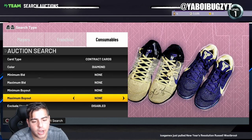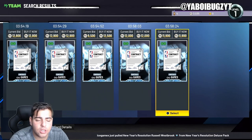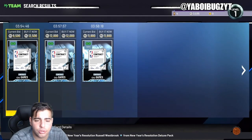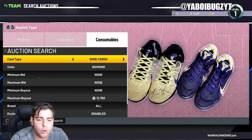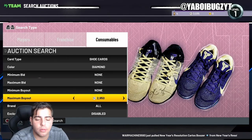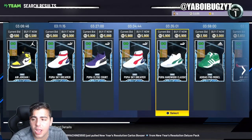Last filter: diamond contracts — and also diamond shoes. Diamond contracts for 11K are an absolute snag. Wait until more Galaxy Opals come out — these prices will go up. This is probably one of the last times you'll see a diamond contract at this price. Diamond shoes — you really got to know what you're doing though, because I don't know too much about shoes. If you can learn the shoe market, you could make millions of MT just sniping shoes.